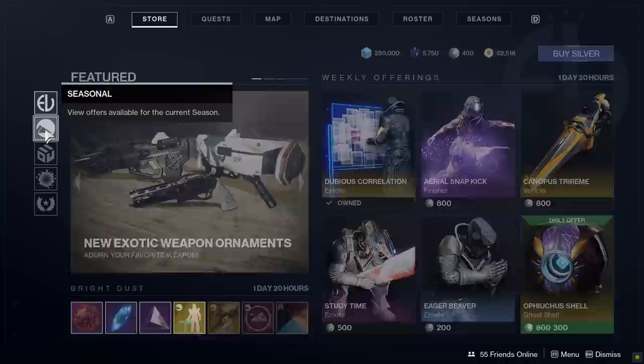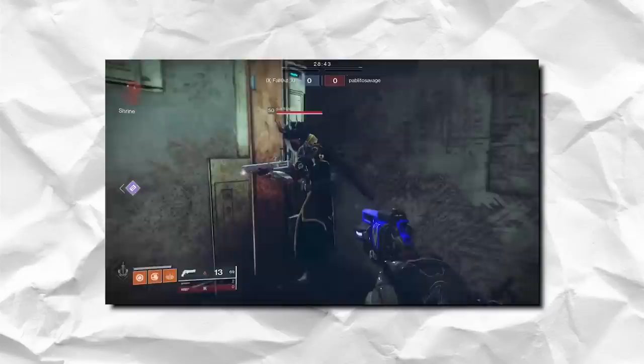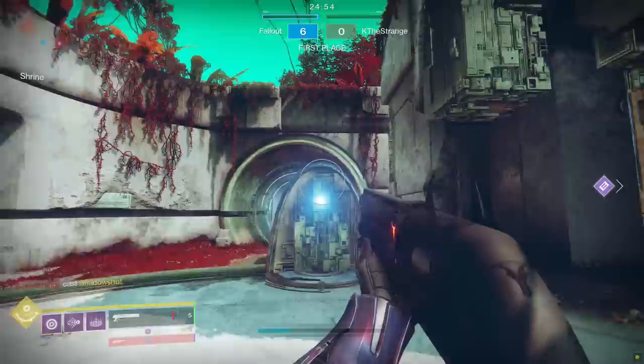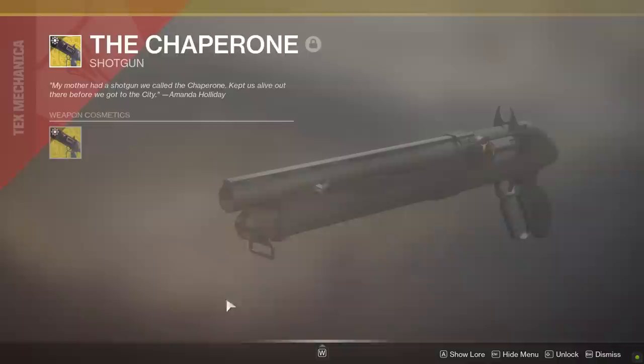About a year ago, I put out a video showing that one particular weapon ornament on the Chaperone called the Panama Ravine extended the length of the weapon's barrel. If that were just a visual thing, it would be fine, but as it turned out, the extra barrel length meant I could lock up one-hit kills from slightly further away than the default Chaperone. I hopped into a private match the other day to see if after one year this had been fixed somehow, but no. The Panama Ravine ornament still has a noticeable one-hit kill range over the default Chaperone.